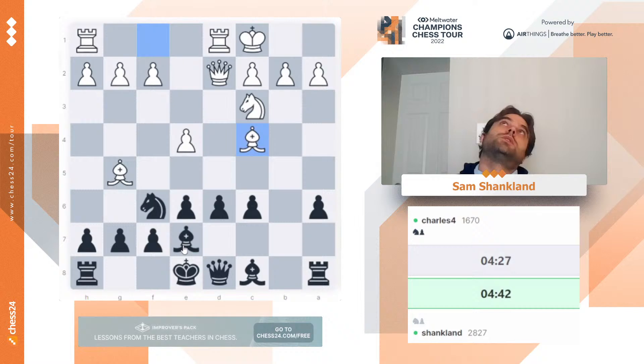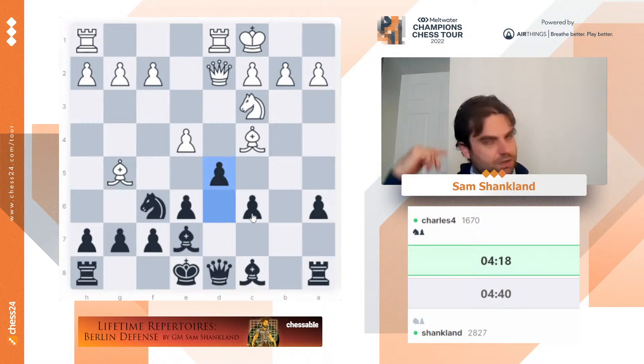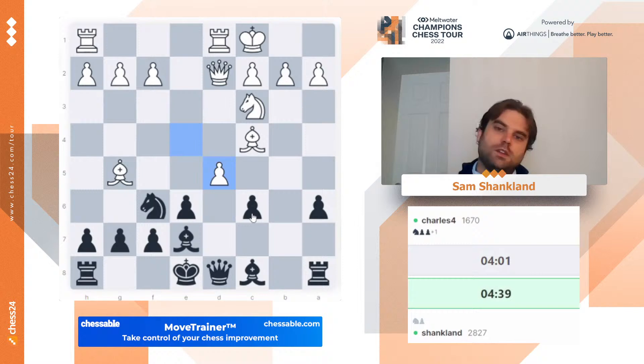Bishop c4 is just — I mean, you really want to play d5, so it feels like that's the move. And now I've got this nice big center. If he goes e5, I can go knight d7, and he's hanging on both c4 and d5. So cxd5, and now I should have a pretty nice position because of my big center.